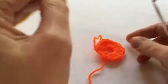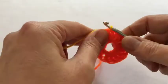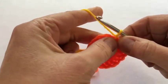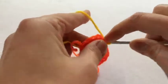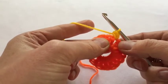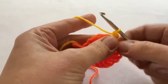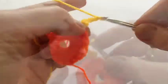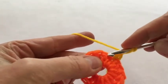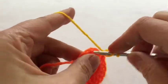This is where the pips come in. We join to any of those spaces between the trebles, and I'm going to do just one chain and then a half treble into that same space — I think that might be the pip. Then two chain, one, two. We're going to skip two stitches — it doesn't mean these stitches at the top, it means these posts — so you skip two posts and then go into that next space.